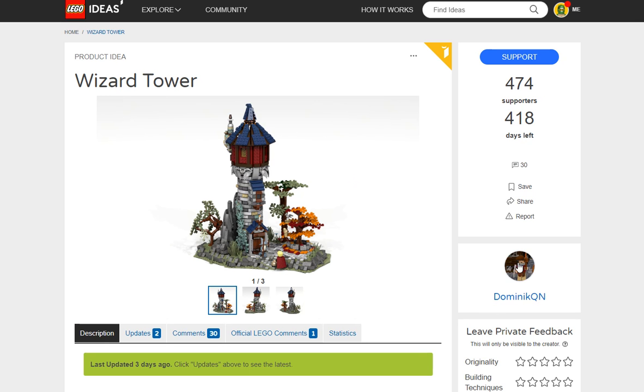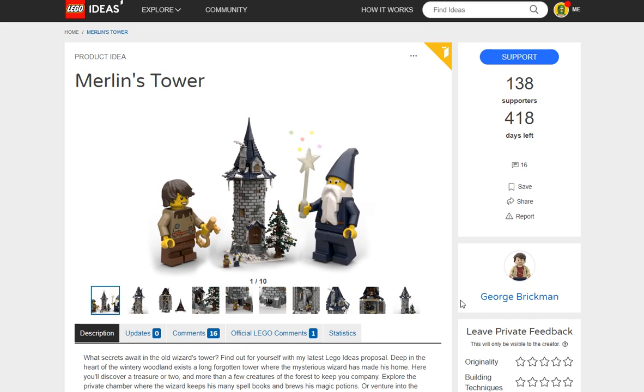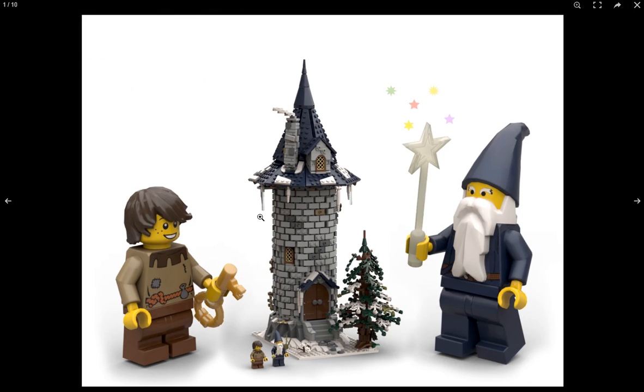Wizard tower number two is by George Brickman — two different Lego artists, two wizard towers, both interesting in their own way. I prefer this second one. While the other has maybe better landscaping, this one really wins me over with just two characters, a great pine tree, and a snowy feel. I love this front door and how the tower is built on top of rocks. This one has ten pictures versus three, so you get a much better feel for it.